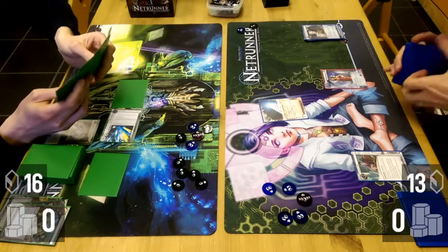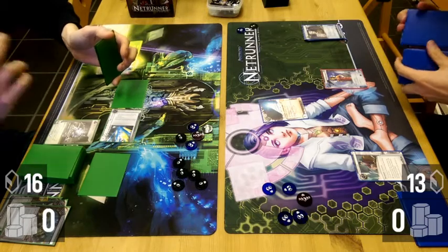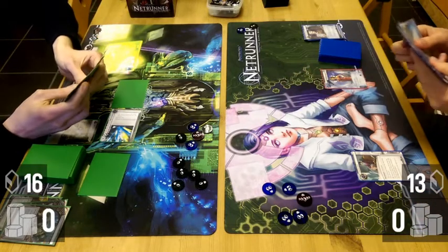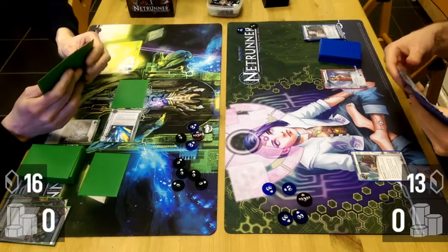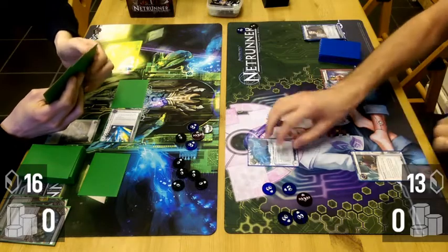One of the things I like about this deck is that it can rig up incredibly fast. I tried it with some success in Katman when it had a lot of run events. I like the move to Andromeda because the 9-card hand gives you such a great starting point. You really need to get Oracle May on the table very quickly.